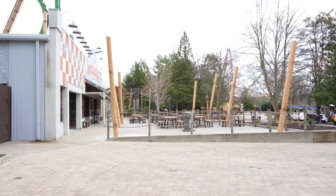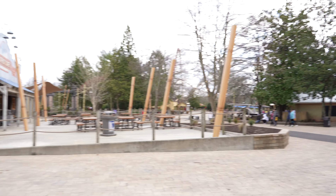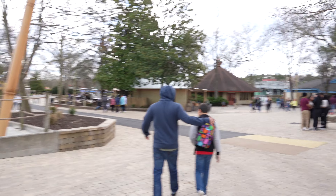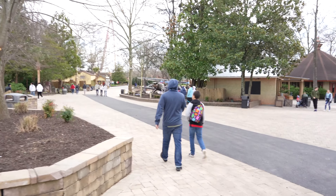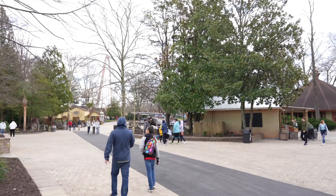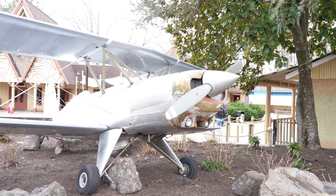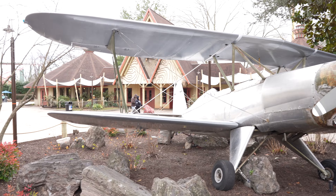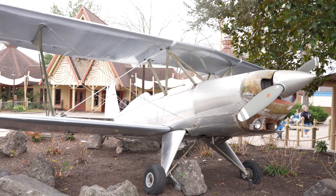We take the side entrance into the new Jungle Expedition and there's Toombili. It looks like some of the venues, like Outpost Cafe, are still not open, but it's coming along. At least this time it's not cold and snowy. I don't think we saw this plane last time — so they have added some theming. I definitely didn't notice this when we were here for the opening of Toombili. This plane has been put in here and it's pretty cool theming.